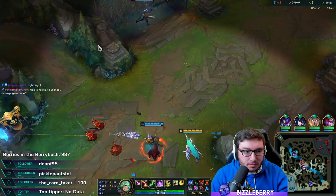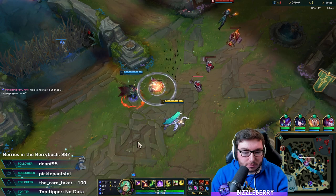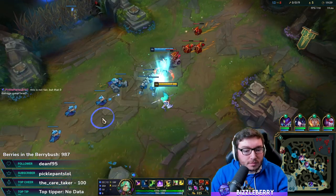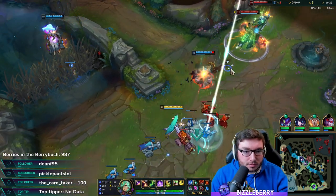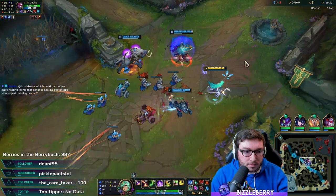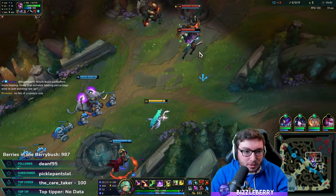Relation's mid. Mission has a Kraken Slayer now. We can look at doing Baron. Moonstone didn't really get to do anything there because my W healed the target to max anyway.